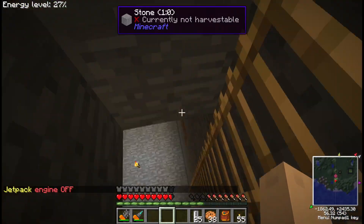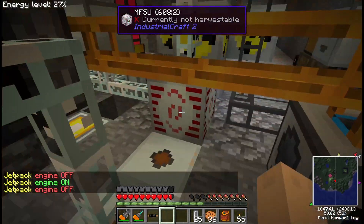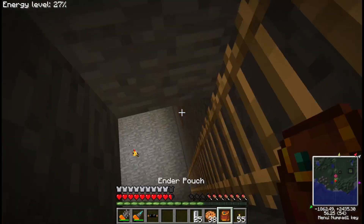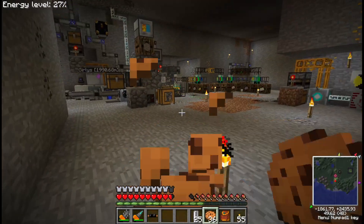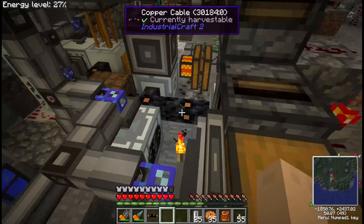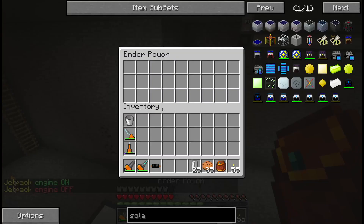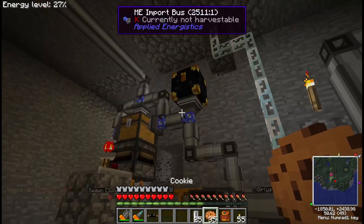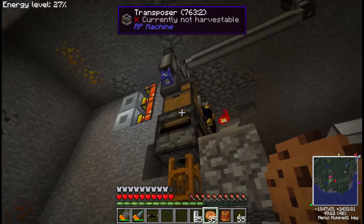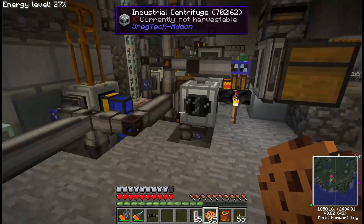Down here in the basement is where all my automation systems are. It's very convoluted, as most of my automated systems are, but everything works together. Basically any ores that I'm out mining I can put into an ender pouch, which ends up in that chest, gets sucked into the system through there. I have this whole sorting system — anything that needs mercury to process will be put into that grinder, any of the regular stuff to grind through with water gets put in that chest and gets fed in. Then all the stuff that comes out of them gets put into the system.